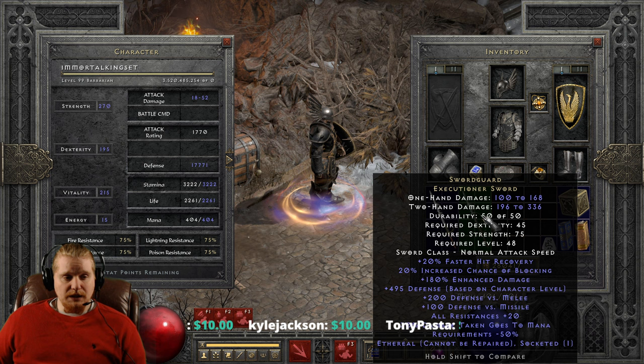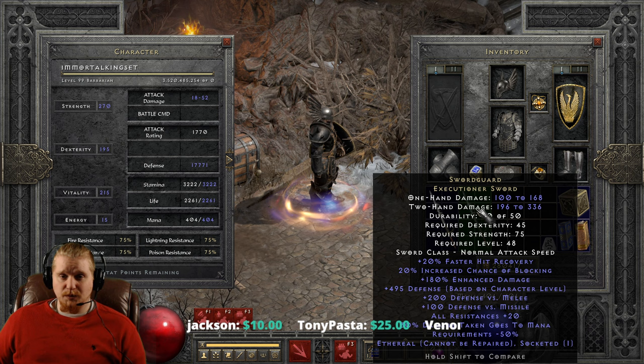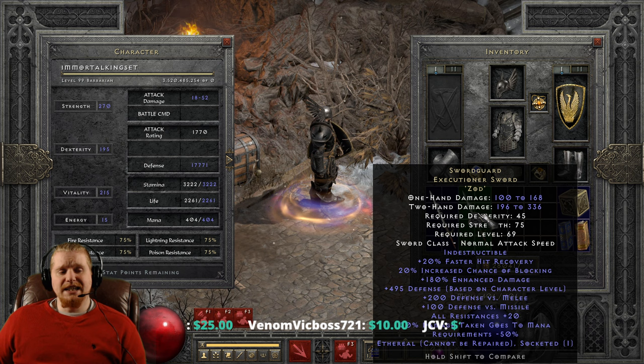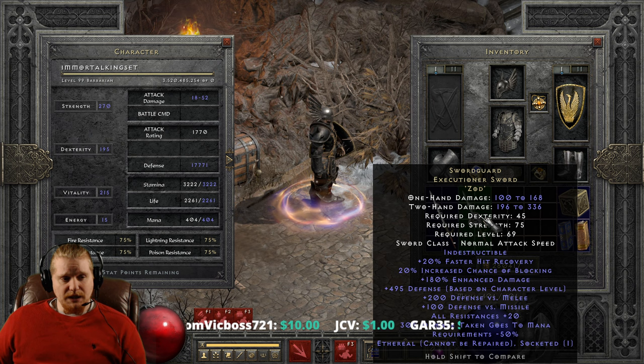This particular weapon can be upgraded. If you were to use the Ethereal version, you would have to put a Zod in it, which unfortunately would increase the level. So if we take this Zod right here and put it in at level 48, it's going to bump it up to level 69, which is a much higher level than it was before.